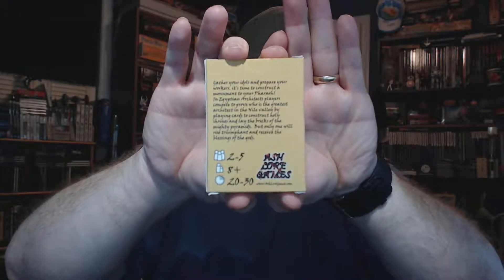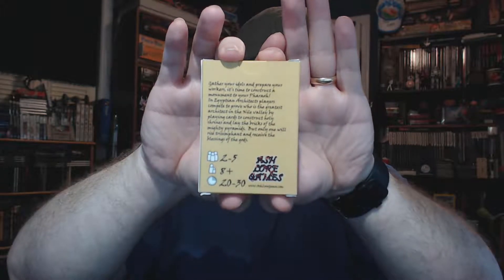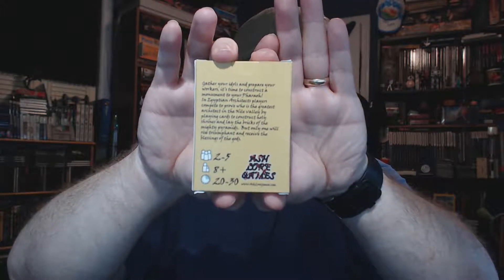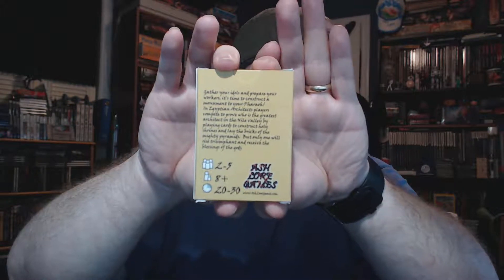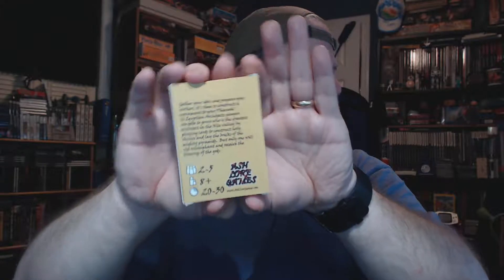You can find the link in the description as always. It's a hand management game where you do drafting, trying to pick cards out of the draft in order to build pyramids. On the back it says: gather your idols and prepare your workers — it's time to construct a monument to your Pharaoh. Players compete to prove who is the greatest architect in the Nile Valley. That's two to five players, eight-plus years old, 20 to 30 minutes, from Ash Board Games.